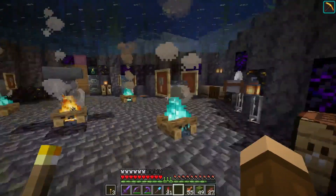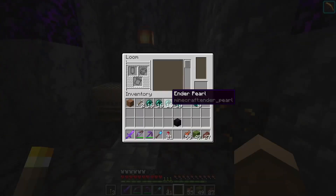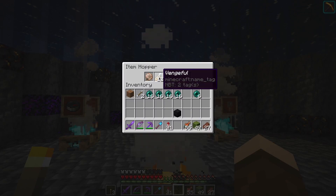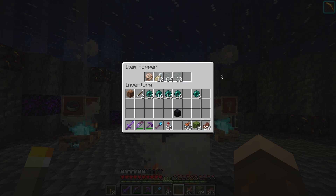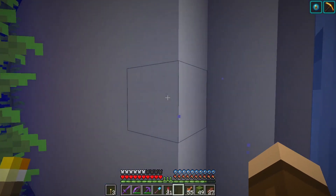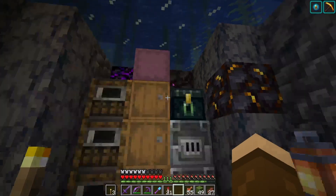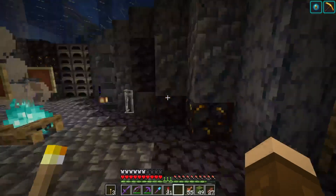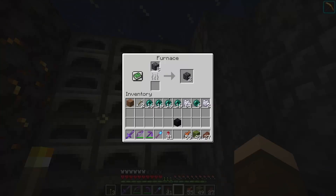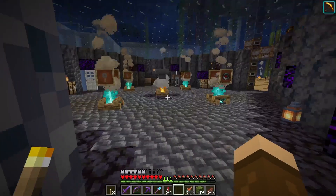We've got our workrooms — we've got everything in here. If you need a tool it's in here: crafting table, stone cutter, loom, cartography table, campfire. Name tag 'Vengeful' — that was the pigmen up in the pigmen farm, they were very vengeful. A door just in case you want to go out into the ocean — this used to be an open view until I built the storage system. Furnaces in here, oh yeah, lava.